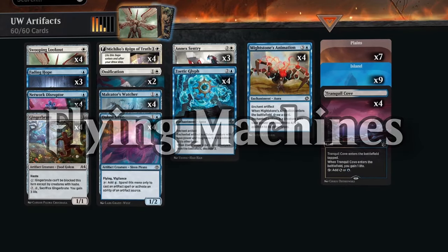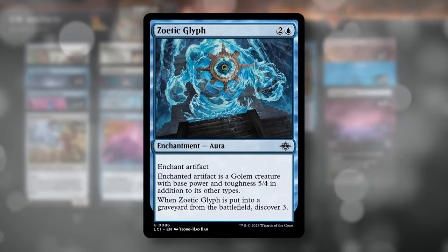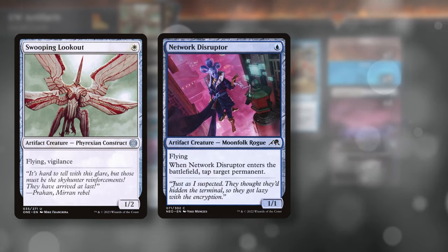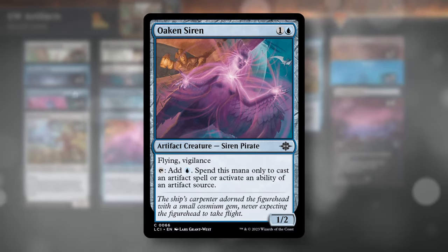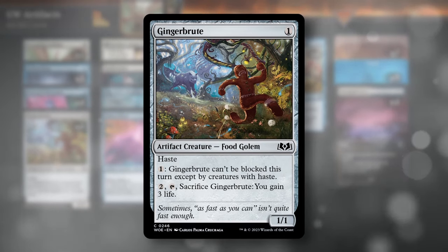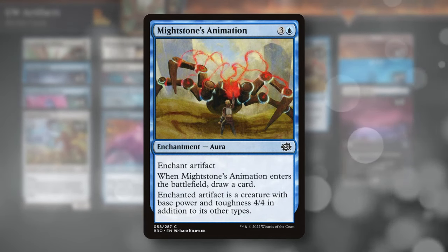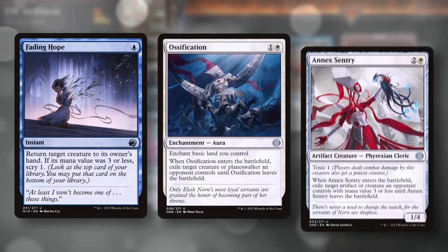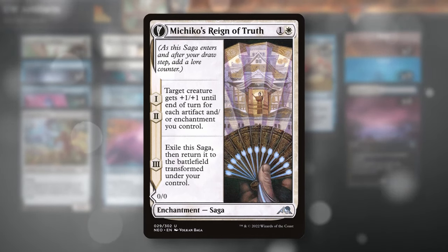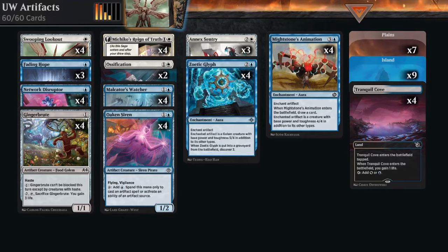Deck five was inspired by Zoetic Glyph from Lost Caverns of Ixalan, which helped push an old deck concept over the edge. We play cheap flying artifacts: Swooping Lookout, Network Disruptor, Malkator's Watcher, and Oak and Siren — which can tap for blue mana to cast other artifacts. We also play Ginger Brute that can be made unblockable, Might Stone's Animation for redundancy, removal in Fading Hope, Ossification, and Annex Sentry, and four copies of Michiko's Reign of Truth to make a cheap flyer huge. Almost every non-land card is an artifact or enchantment.